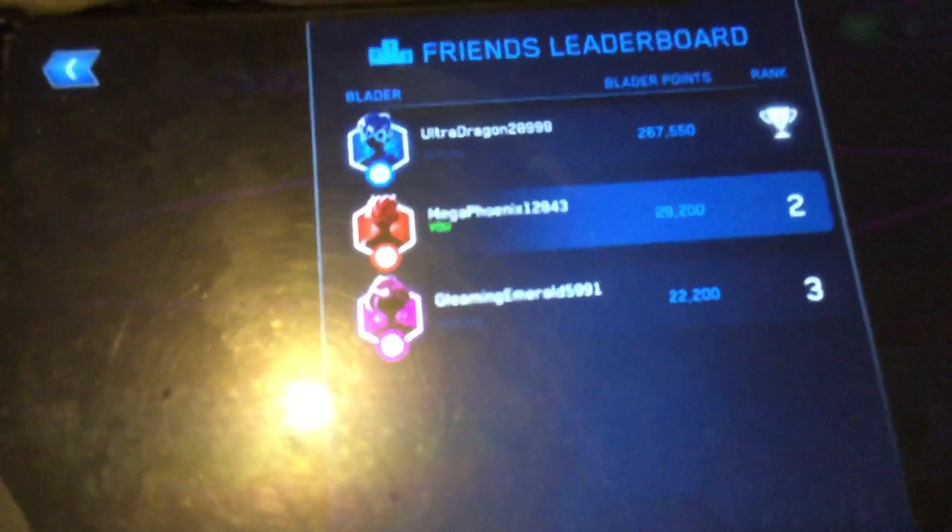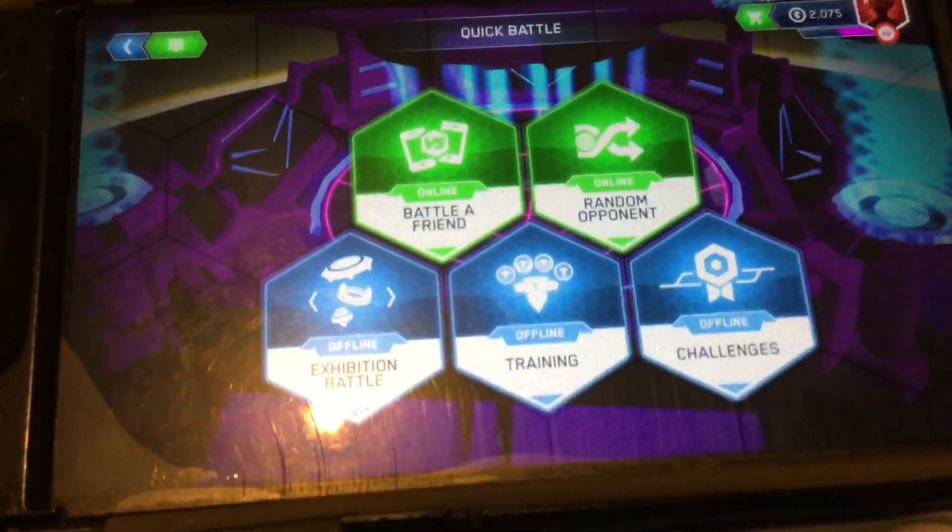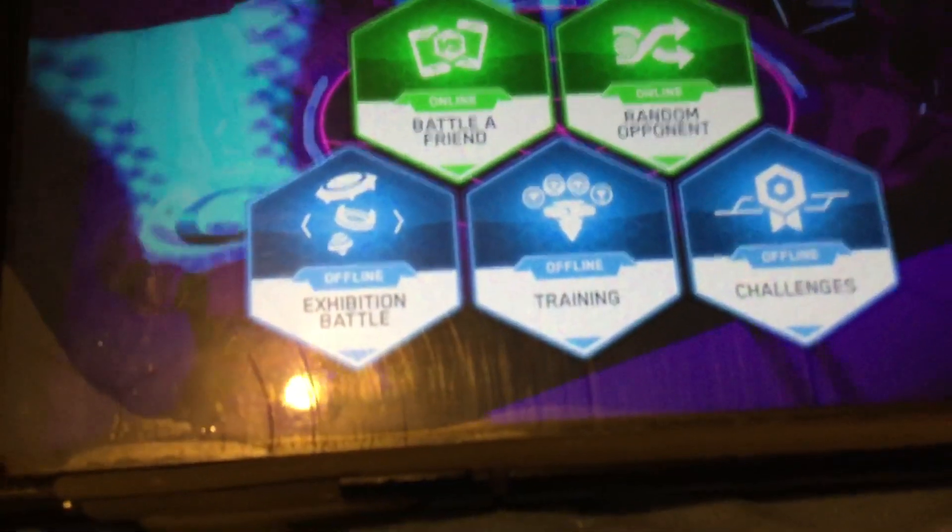Ultra Dragon is my iPad user. Mega Phoenix is the user on the phone. Maybe that's my older sister — she barely plays, like barely. You have five options. You have five options: Challenge — you can do them all online but you have to have the internet.